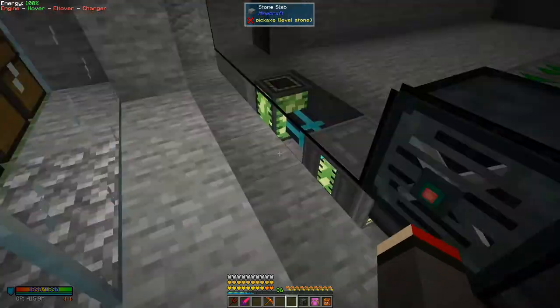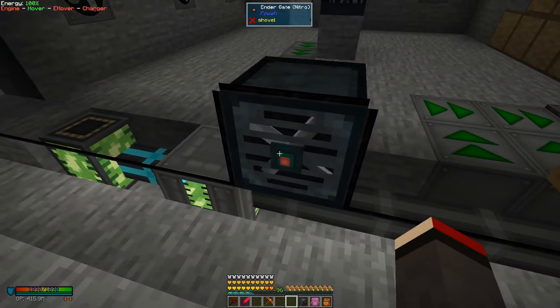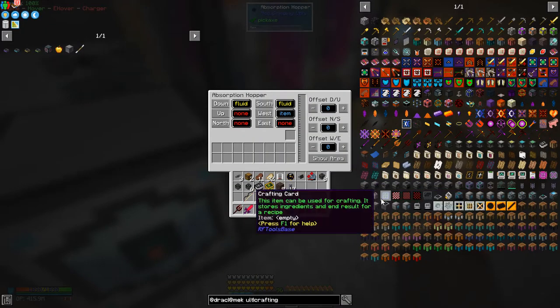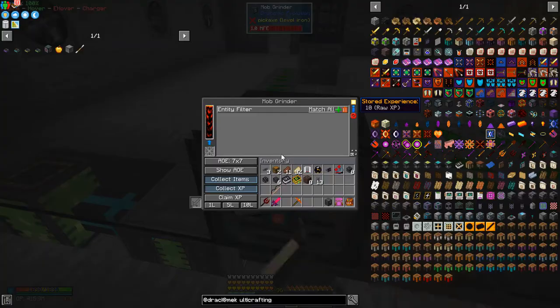I'll turn this back on because it's obviously not going to grind the ones in the corner. So this should get items in here - collect XP, collect items, claim XP stored. I don't see where it's putting the items - maybe they're getting picked up in here again. We'll have a look in a second. I probably don't need to get skeleton skulls anymore. Yes - the items are coming out here, not into here. Interesting.